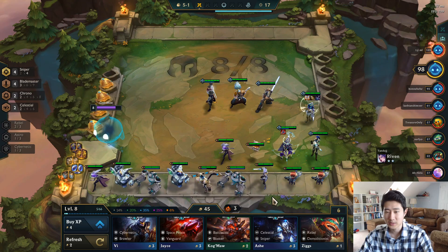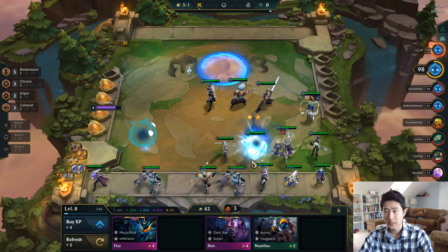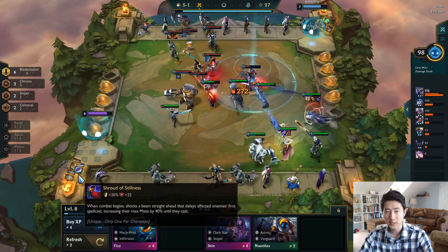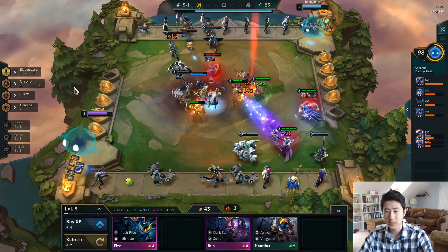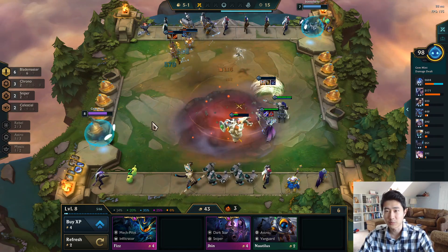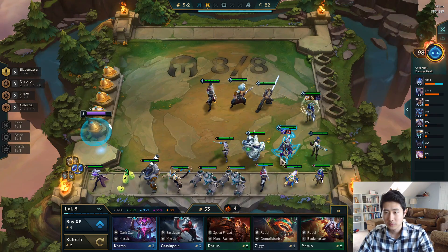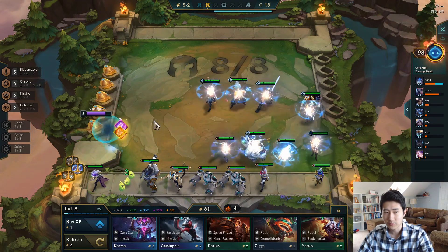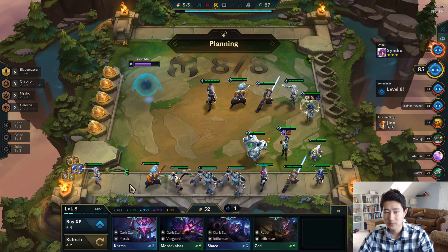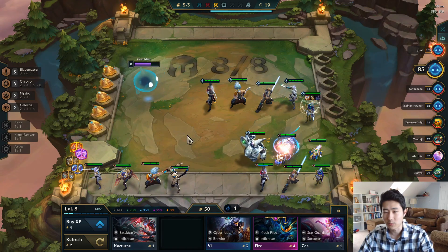I think I might just go full blade masters. I should have gotten the Zed because we have three rebels, but we'll play the Blade of the Ruined King and we have Hand of Justice, Shroud, or Frozen Heart — all really good items. Just because you don't get a blue buff doesn't mean you can't go snipers; it just means you don't have a good Teemo item. We definitely want two mystics. Two-star Ribbon, that's good. We also got another Ribbon, so sell the Meeps. Thresh is going to be really good — we want Thresh; we need Irelia.